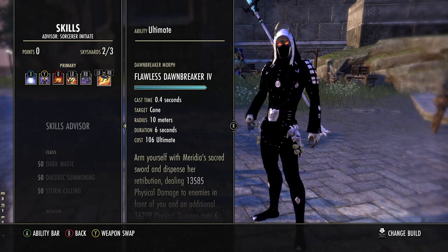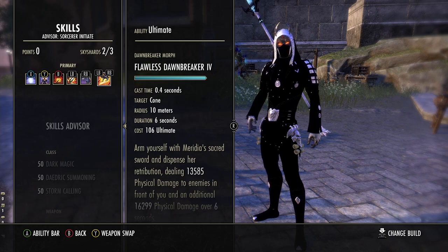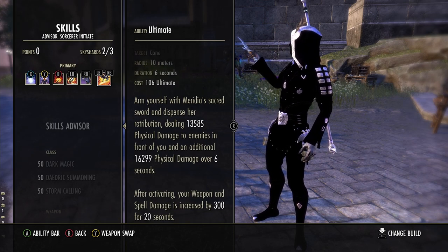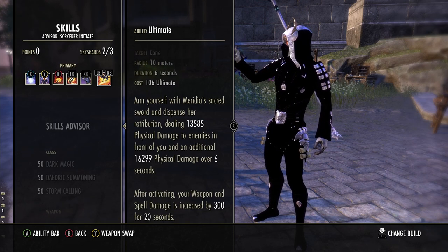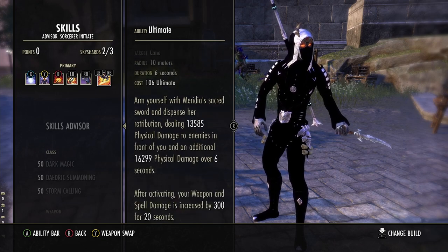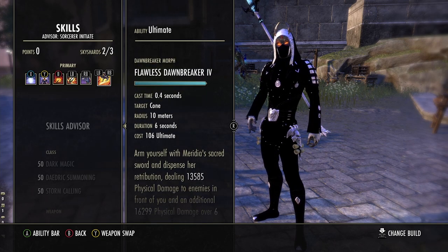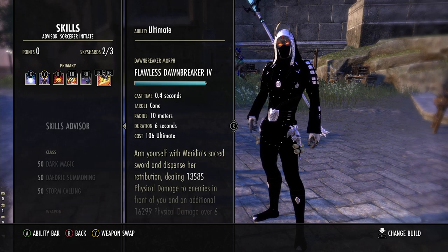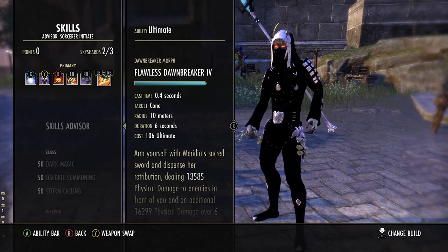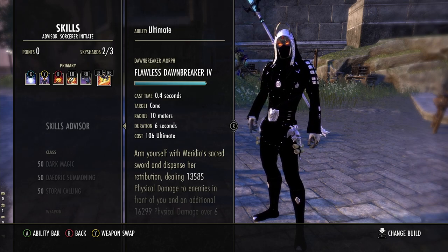We're using Flawless Dawnbreaker. You can use the other Dawnbreaker, but this one gives you an additional 300 spell damage which applies to your proc set and your entire burst. At rank four it gives it to you for 20 seconds, so it's a nice neutral game tool. Since we don't need any more CCs — we already have Streak, Flame Clench, and Dark Convergence — we're going Flawless Dawnbreaker for the passive spell damage.